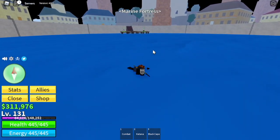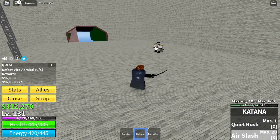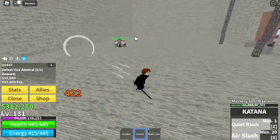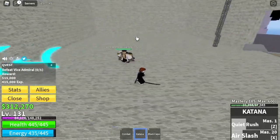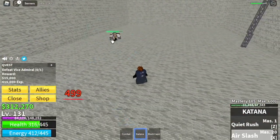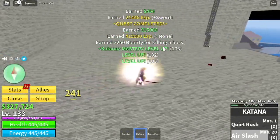Next area: we're back in the Marine Fortress for the third time. We're going to go directly to the Vice Admiral. Z and X skill, after that dodge to the side — wait for him to use his own skill. Then you can use your left click dash or your skills. Make sure they are off cooldown. The goal here is to reach level 220.